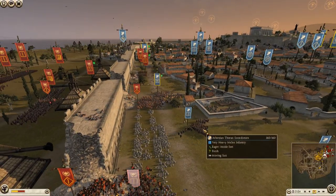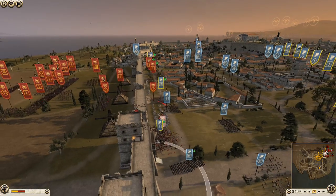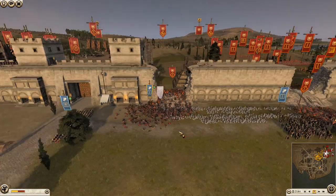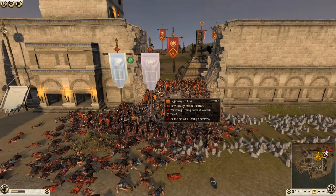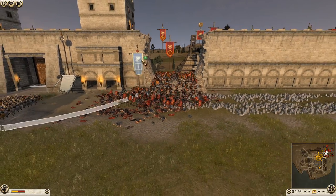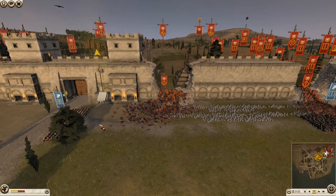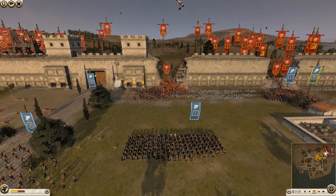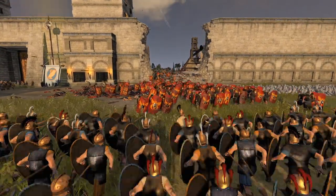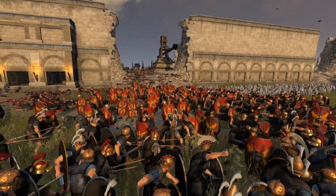We're sending up Athenian Thorax swords to save the Exiled pikes - we need the pikes because they're the only real advantage we have over superior Roman infantry. We focused down the legion cohorts with our battery of archers and got them killed. But there's another unit coming through - the First Cohort - and this Thorax sword unit breaks just like that. The breach is now open.